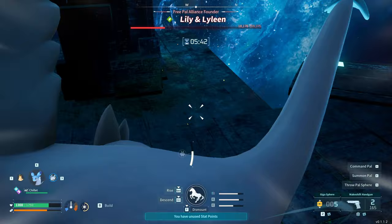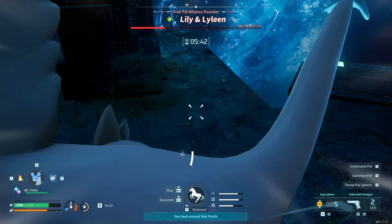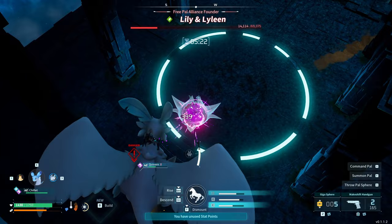Stay up high because a couple of the attacks — that Seed Bomb attack mostly hits on the ground level, as well as the Grass Tornado attack too. So staying airborne helps you avoid those entirely.